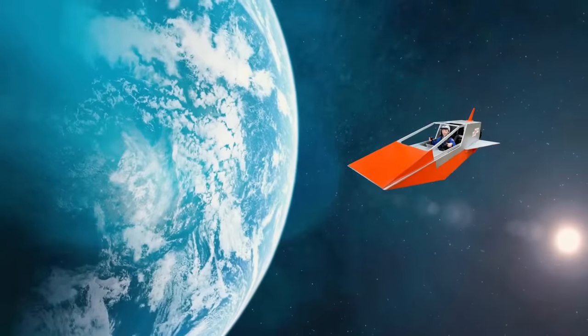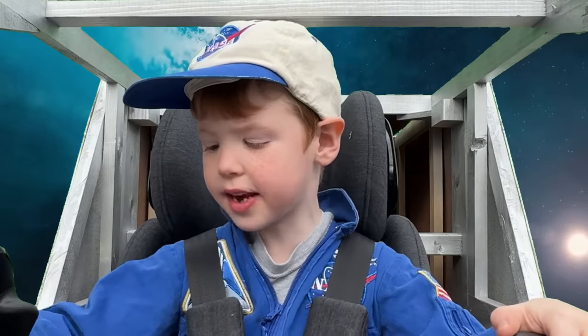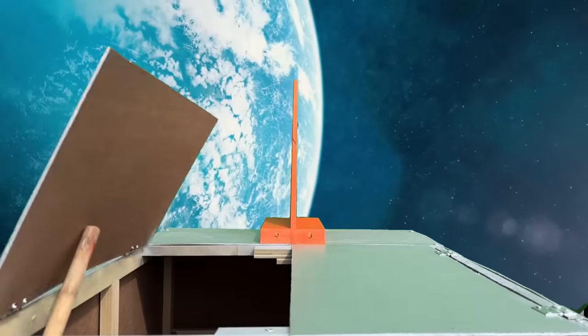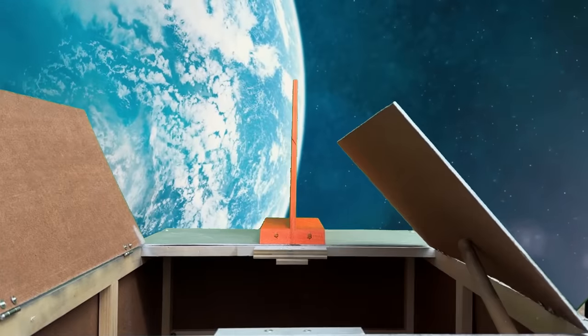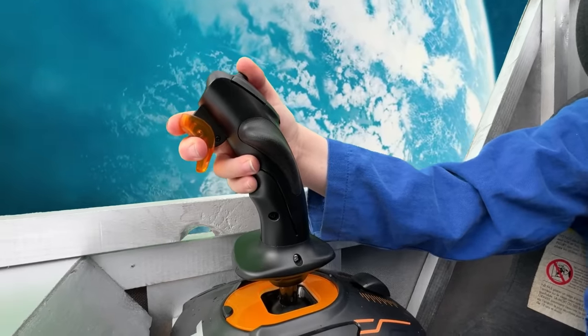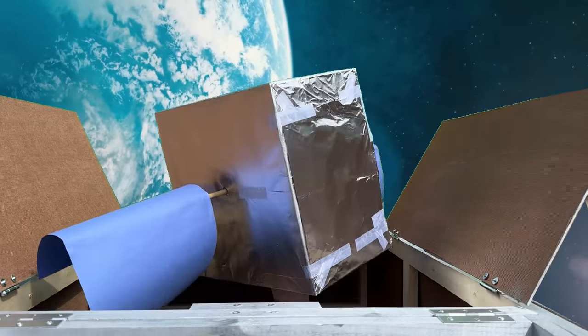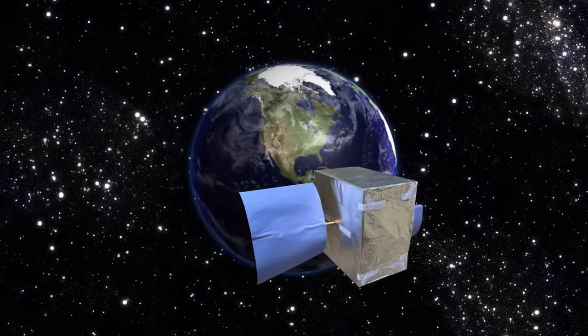I'm almost to space! He's flying high! Time to release the satellite — he made it! Open the cargo bay doors. We're in the perfect orbit. Now press the trigger to deploy the satellite. Here it comes! Perfect! Mission accomplished!